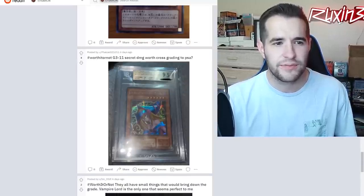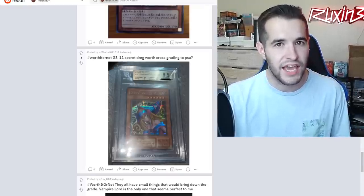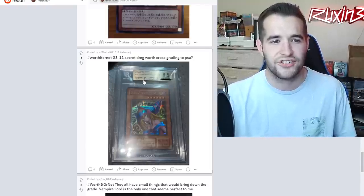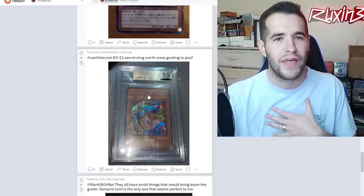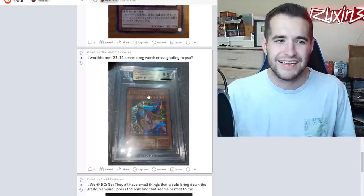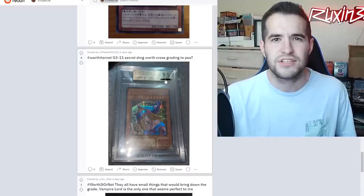Worth It or Not: a G3 11 Beckett secret DMG - worth cross-grading to PSA? Cross-grading is usually very tough. PSA needs the card to be very, very pristine, and because this has a 9-edge sub-grade, I can almost guarantee they would not cross it over. They're not going to make a weak 9.5 into their 10. So I don't think it would be worth it. Maybe if you cracked it and resubmitted, but based on those sub-grades there's only a small chance. Maybe just keep it in the Beckett slab - it looks good as a 9.5.